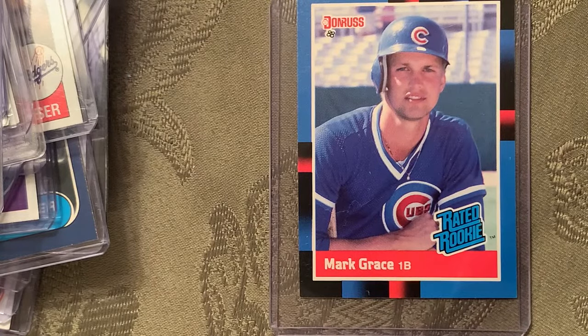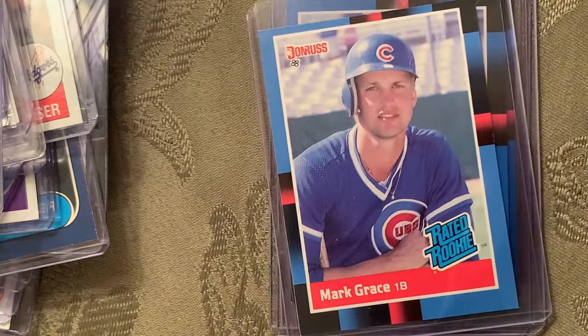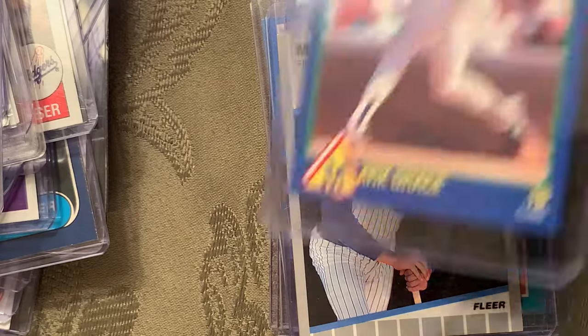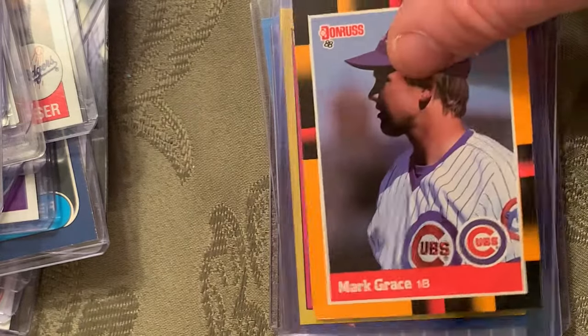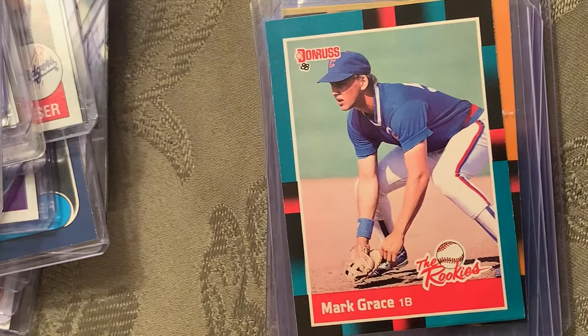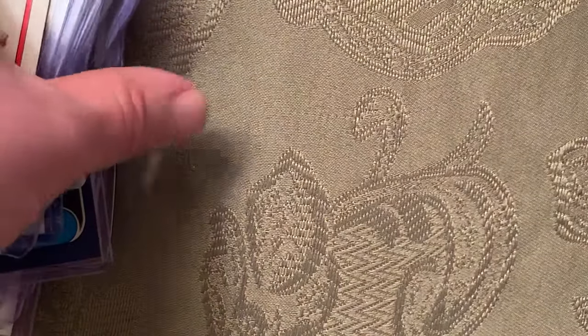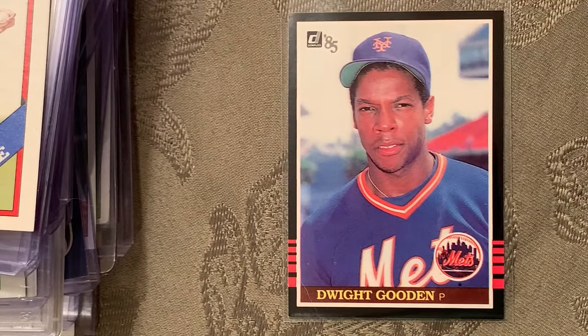Mark Grace had more hits than anybody in the 1990s — though he came out too late for the 1980s, so it must have been the '90s. He's got rookies from Donruss, Fleer, and Score. I have all the sets from 1973 to present of all the brands up until 1981 — in 1980 it was all Topps, and then in 1981 Fleer and Donruss came out. The only gaps in my collection are the OPCs and the Tiffanys, and if you look at the expensive '90s cards, most of them are Tiffanys and OPCs.